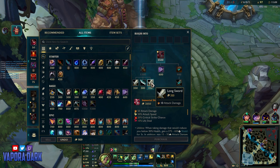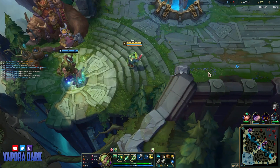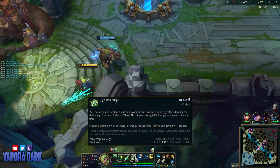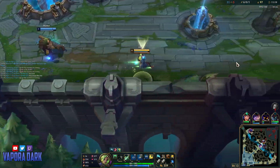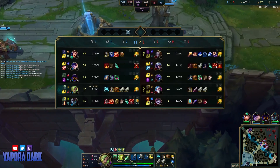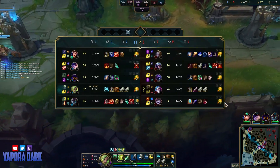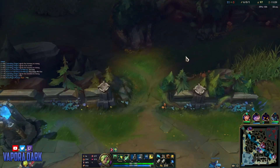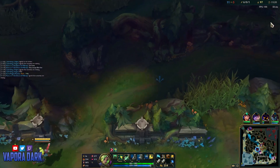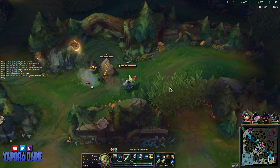I was gonna get the Noonquiver, but actually I think the sustain from the vamp scepter will be really good here. As noted, tankiness is really good on Zeri, and sustain is a form of tankiness. Also, always make sure you're leaving the base this way — it just saves a lot of time. It's kind of hard for her to avoid damage in certain circumstances, and the longer she can stay alive in fights, the more of a threat she will be. So I'm just gonna buy the vamp scepter here — I'm already doing so much damage that the value out of the lifesteal will be huge.